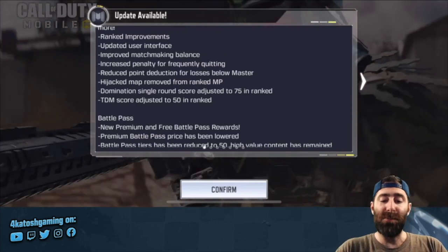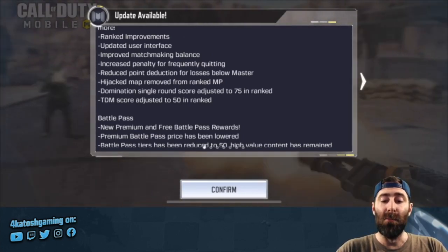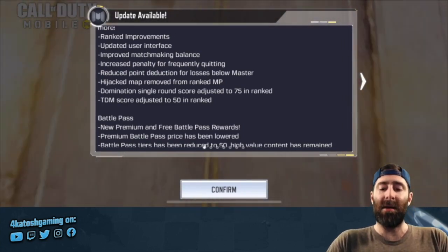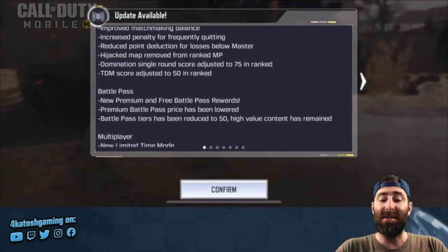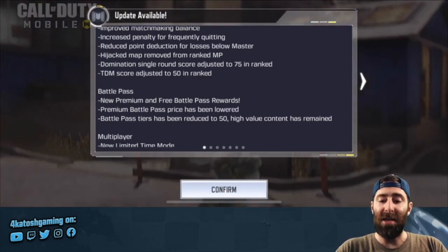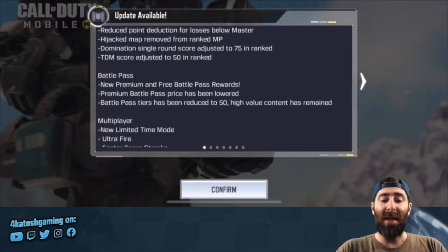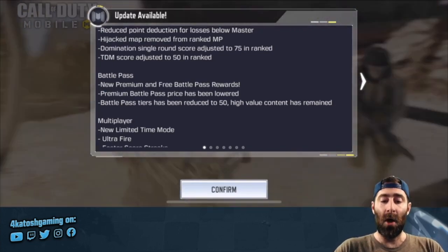Reduced point deduction for losses below Master rank. Hijacked map has been removed from ranked, which is good because it was being abused — there were a few glitches that made certain game modes in ranked not very fun. Domination single round score has been adjusted to 75, making it a slightly longer game mode. Since there are two halves in Domination, the full end game score will be 150 instead of 100. Team Deathmatch score has been adjusted to 50 in ranked instead of 40, so it'll also be a little bit longer.